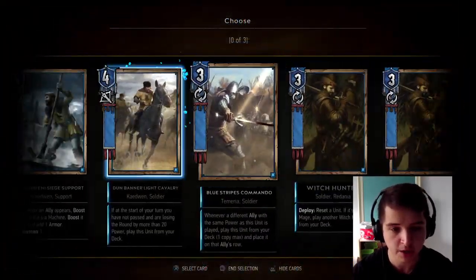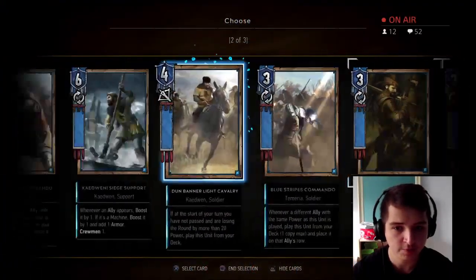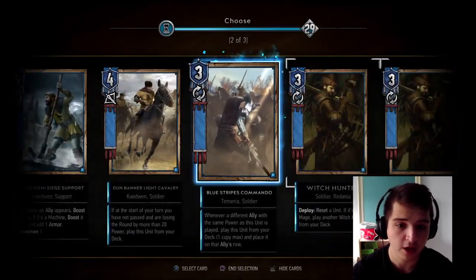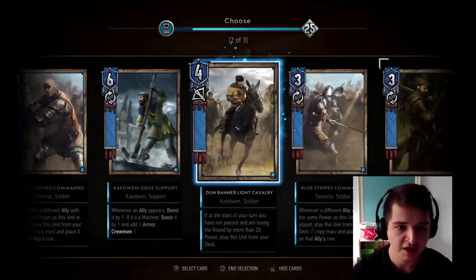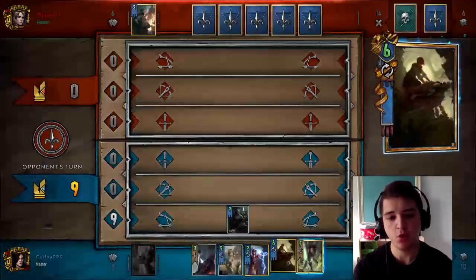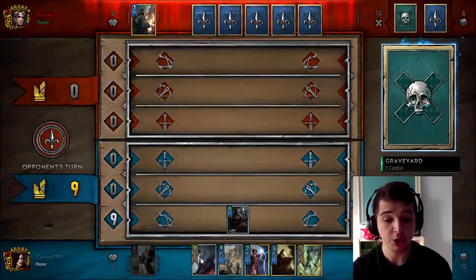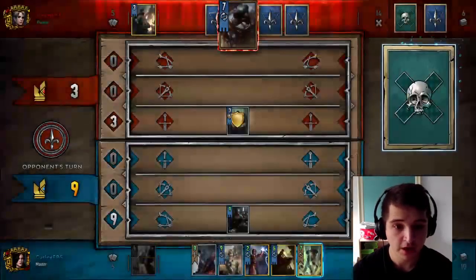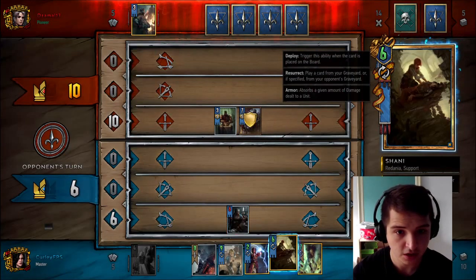With Dijkstra in hand especially. What I can actually do here is put two Witch Hunters back, and I could put back a Commando as well. I was going to put back this Light Cavalry but I'm going to put back a Commando. The reason for that is, with Shaney, what I can actually do is pick up this last Witch Hunter and call in all my Units from there — which is a nice touch.